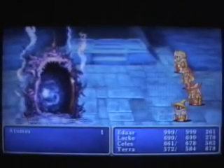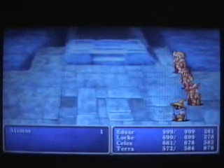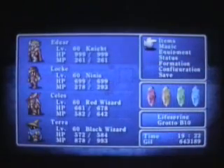There we go — I even managed to get him with one of the nukes. And for defeating Atomos, we get the Judgment Staff. The Judgment Staff, when used as an item in battle, will cast the Nuke spell for free, meaning you should be able to tear through pretty much any regular encounter down here now.